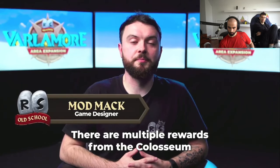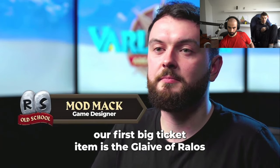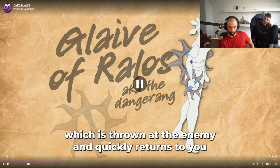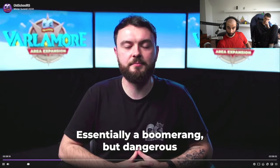There are multiple rewards from the Colosseum. Our first big ticket item is the Glaive of Rallos. This is a new type of ranged weapon which is thrown at the enemy and quickly returned — that looks like the Tazar rings. Nobody uses those, by the way. But it says it comes back at you, so it's like a boomerang. Yeah, it's not degradable. Essentially a boomerang, but dangerous.